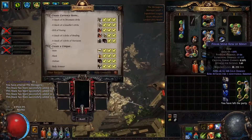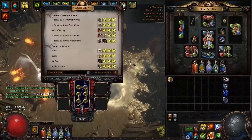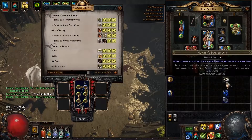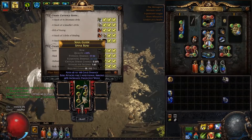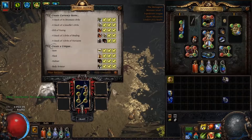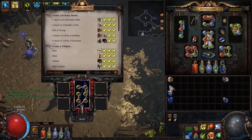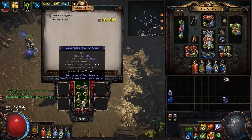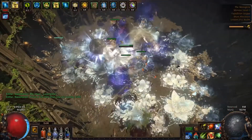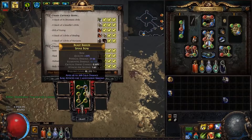Let's try it again — imprint. There we go, imprint. Regal. Projectile speed — annul. Got our imprint, regal, annul — oh come on. This is brutal, I'm almost out of annuls as well, I'm gonna have to go buy more. Regal, annul.